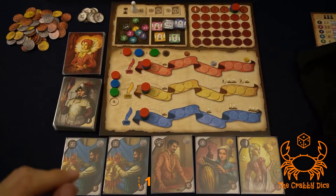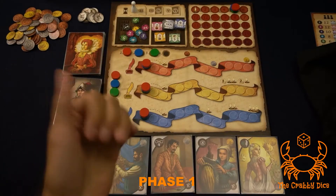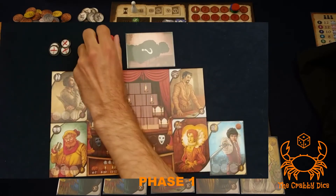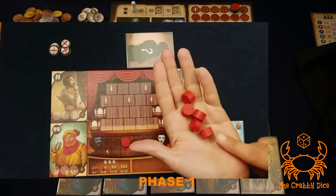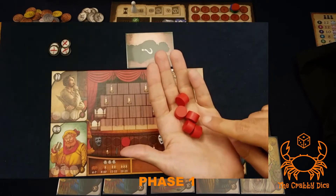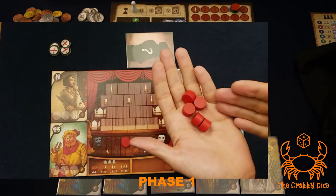Each round has the same six phases. Let's go into detail on all six. Phase one is bidding for turn order. Each player has five thick cylinders — these are what you bid to decide turn order.